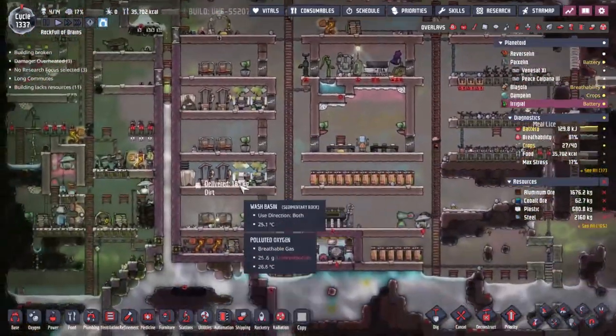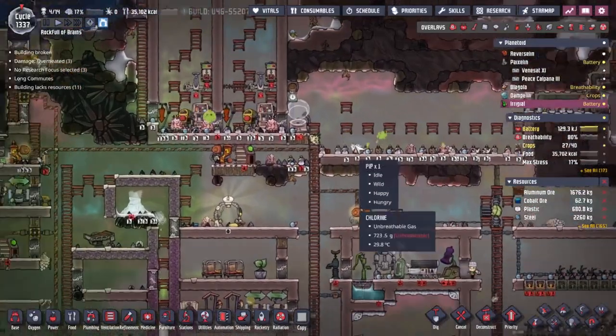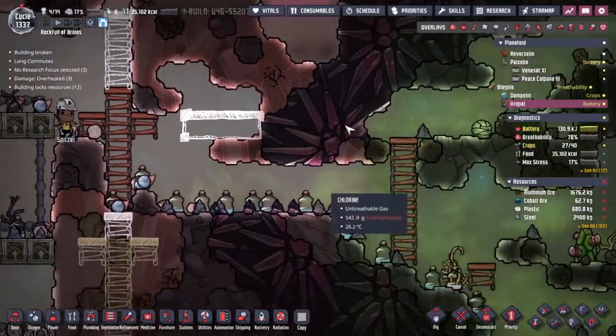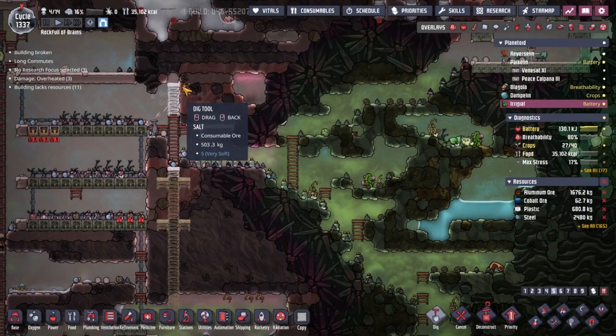I've been trying to capture quite a few of them. We've got two of them over here right now. If we can capture them into a little building they can plant on natural tiles - the tiles generated by the game as opposed to the tiles built by my duplicants. We're going to build across here.